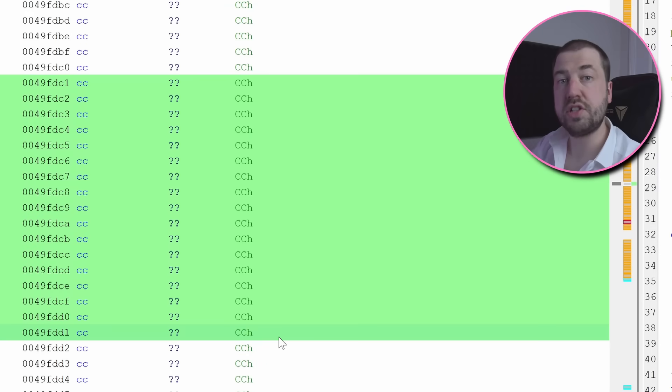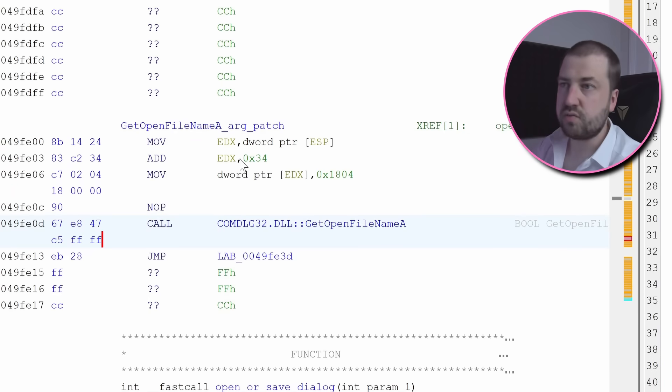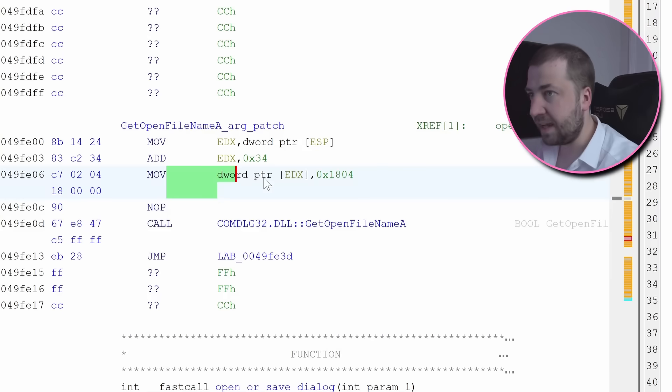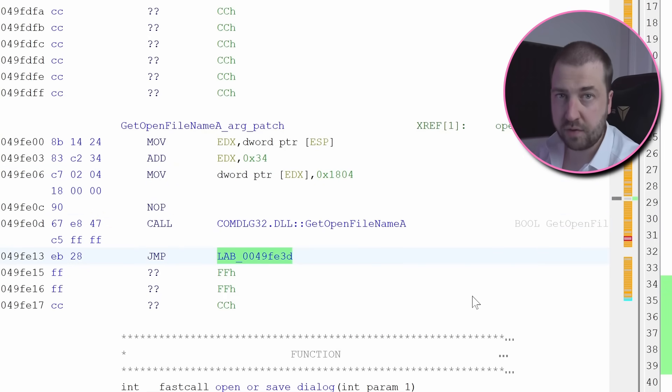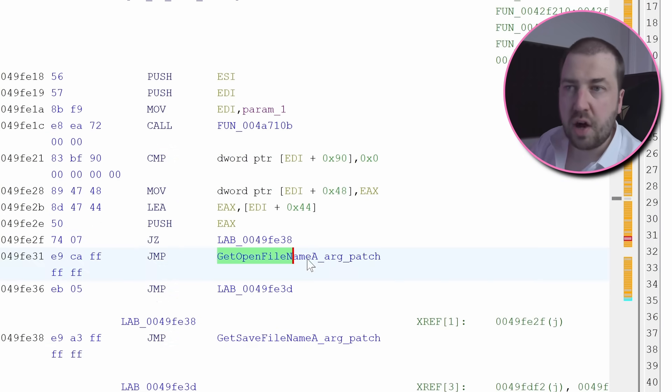Conveniently there's an unused section just above the function, affectionately known as a code cave — somewhere we can poke a small amount of custom code. I've written a small amount of assembly which patches the flags, calls the Windows open dialog, and then jumps back into the original function. In the function itself, I've replaced the Win32 function call with a jump to our patched code. In essence we still call the Win32 function, however we go via our custom code which strips out the offending flags.